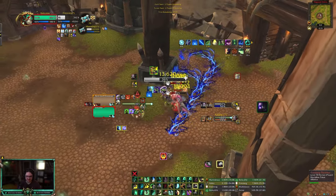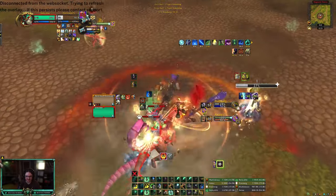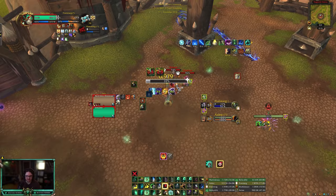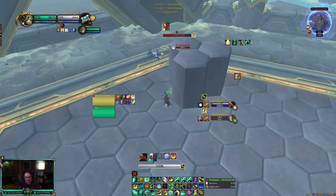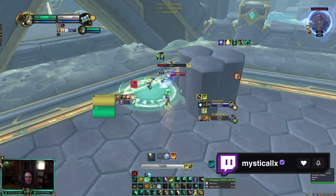Keep this guy slowed. Nothing for next go — incap the hunter, Todd. I'm gonna try to get the sap. I'm gonna CC right now — sweep this, wrap this guy, line of sight.